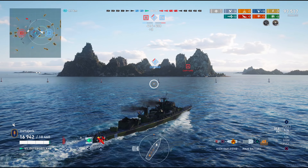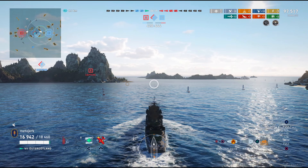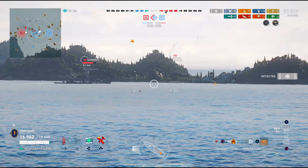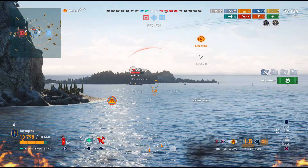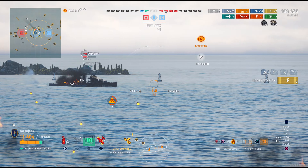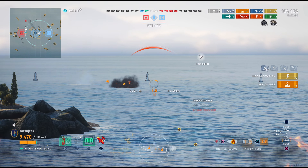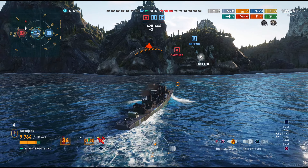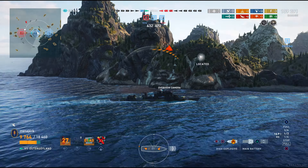Somebody is capping B now. I'm a little concerned it could be the Weimar — even low health the Weimar can put the smackdown on me — but it might also be a destroyer. Red team has a Somers. Okay, not the Weimar — there is the Somers. I'm turning down to the south so I can have some land to protect me, and in case of emergency be able to drop spot and break line of sight, with teammates potentially able to support me. It's now just me and a Bismarck, but I think we can gun down this Somers right here — and we do. That's our fourth ship sunk. I really hope our Bismarck has some health left, because I need them to tank damage. Our Colorado to the south was sunk by the Z-35, so we know roughly where that Z-35 is.